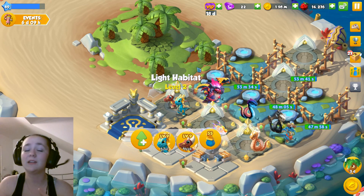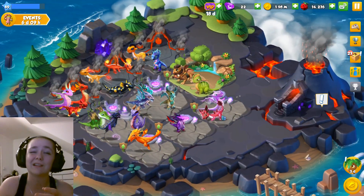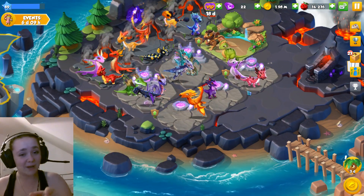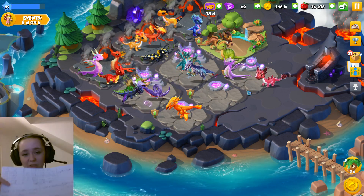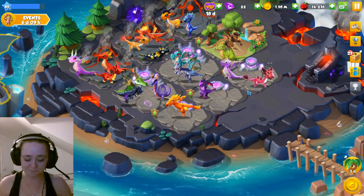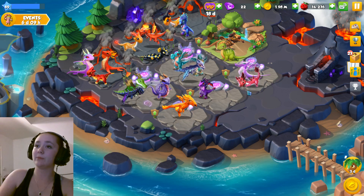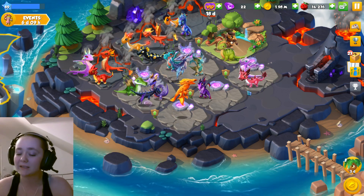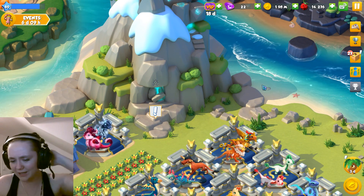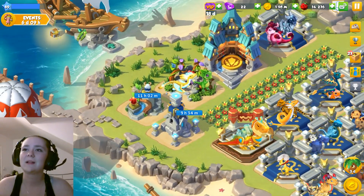He's a new dragon though, and he might come in handy when we're trying to breed for epics. I actually have a full written-down list of all the epics here. There are two light epics available to be bred at the moment. That's weird — there's two light epics but there's five dark epic dragons. Like, what's up with that?